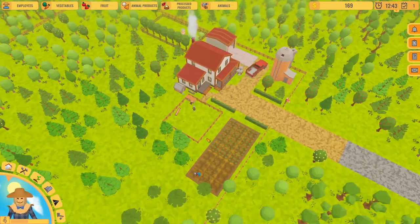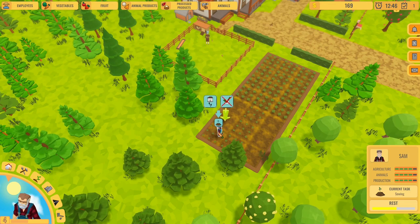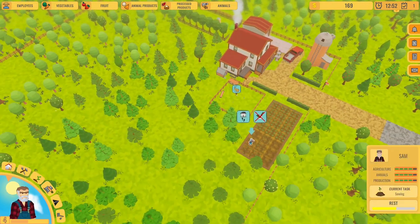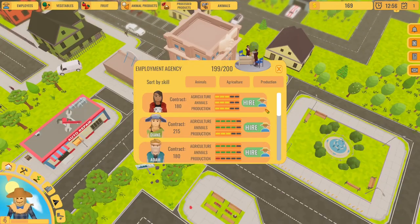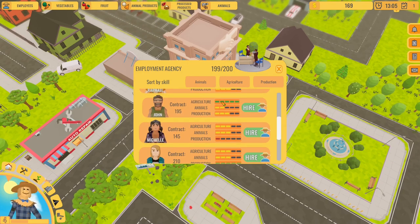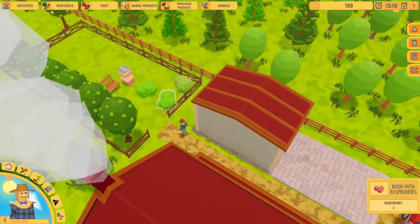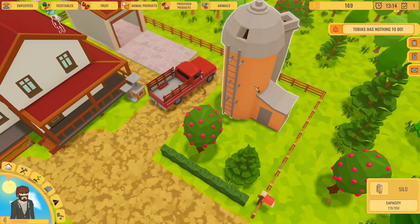I think we might have to hire someone else. Oh, that is Sam - I was wondering who Sam was, that's the main character. Let's make another field. I'm going to go to the employment agency and let's try to find a nice little farmer, someone good in agriculture. John is pretty good in agriculture. Let's go with John. Oh, not enough money - I guess we're going to sell our blueberries first. I'm going to ask Tobias to abort task and then come here.